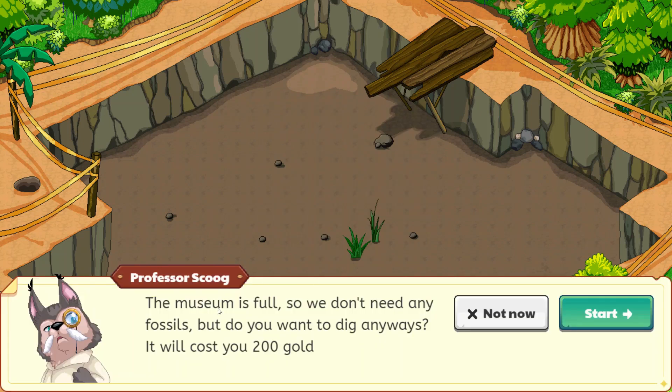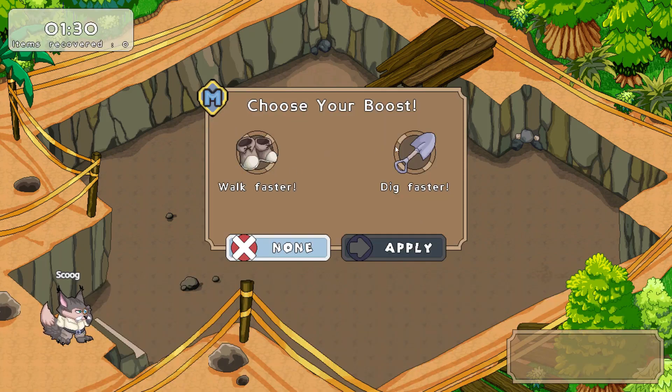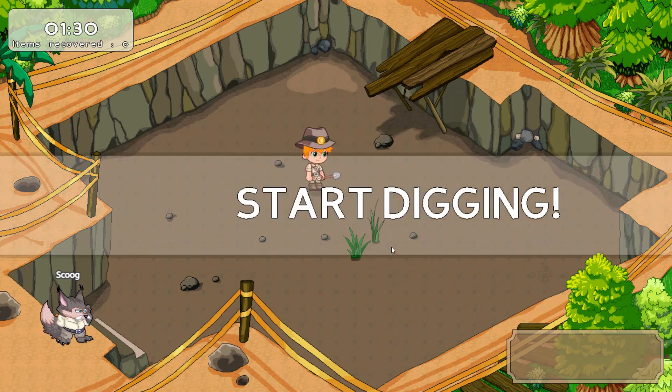It says the museum is full, so we don't need any fossils — but do you want to dig anyway? It will cost 200 gold. Previously it was costing 300 gold to dig, but since the museum is done I guess the price has dropped, which is cool. As a member, I can walk faster or dig faster — there's also a member option for getting more fossils. I'm going to choose walk faster. Each time you play as a member, you get this option.